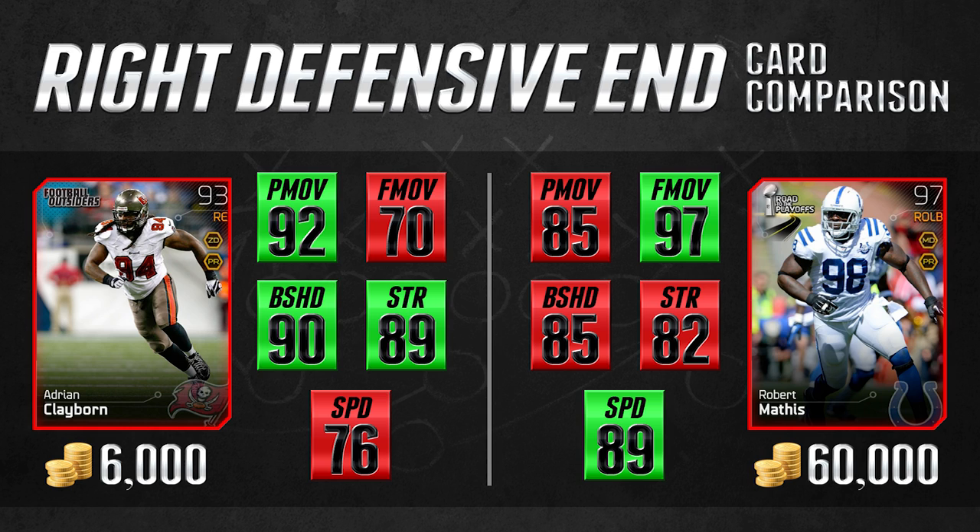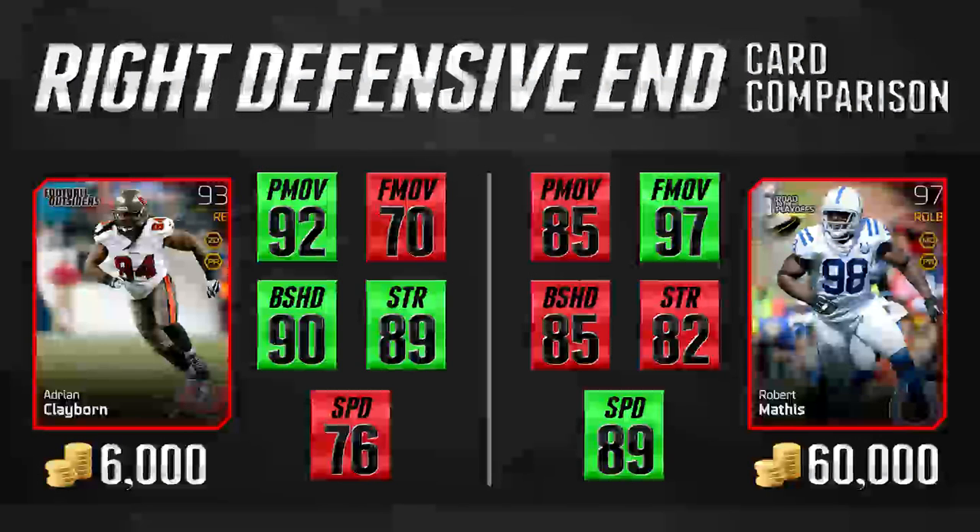For those worried about defensive chemistries, I also included the Adrian Claiborne card, which has a lot of the same skill sets as the Brian Arakpoe. It has the same type of advantage — power move is better, block shed is better, strength is better than the Mathis card — but it's even worse at finesse move, so you'll see him pretty much exclusively working with power move. His speed also lags behind at only 76. He is fairly slow and won't be as good of a pass rusher as the Arakpoe, but still a pretty good card at 6,000 coins. If you're working towards a Robert Mathis, this is the kind of card you could put on your team and still get solid production from.